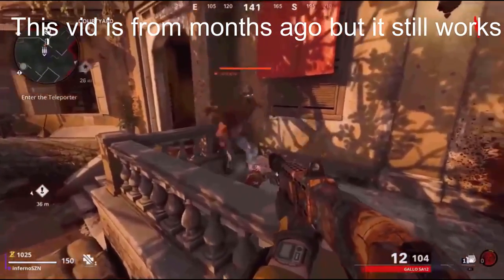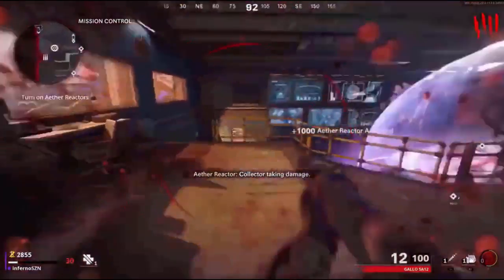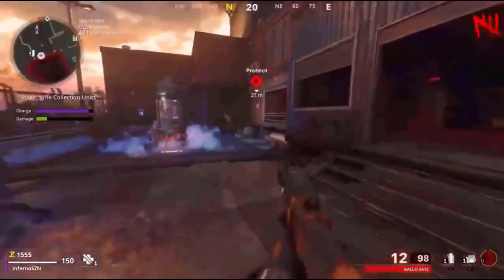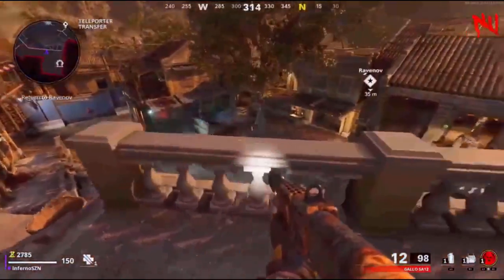This next glitch is an AFK pilot glitch. First, do the glitch to skip the first door by knife lunging a zombie, then enter the teleporter and turn on the power in all three locations. The first to activate is in the Mission Control Room, the second is in the Data Center, and the third is in the Military Command Ether Reactor. You should have done all this by round five.